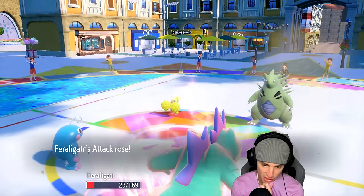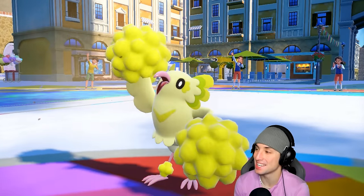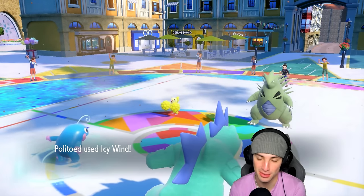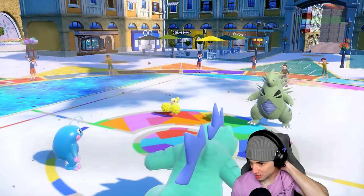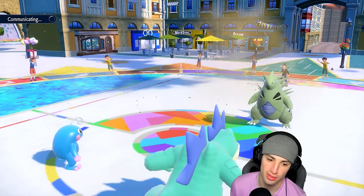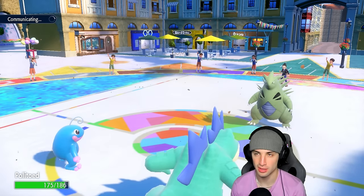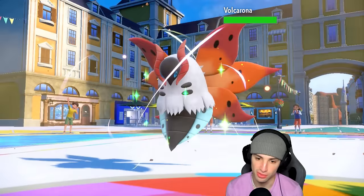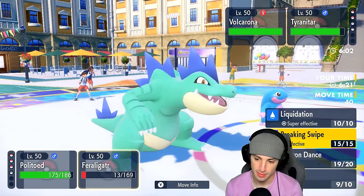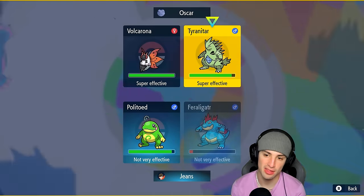Icy Wind lands and takes out Oricorio, nice. We get the speed drop on Tyranitar. I'm going to swap into Armarouge here because I want the weather. Volcarona is in, so I have some speed going. Liquidation is super effective onto both Pokemon, which is great news. Breaking Swipe could be good since it drops physical attack, but there's a chance they go for Rage Powder into this slot and Tera Volcarona, so I'll go for Breaking Swipe to drop Tyranitar's attack stat.